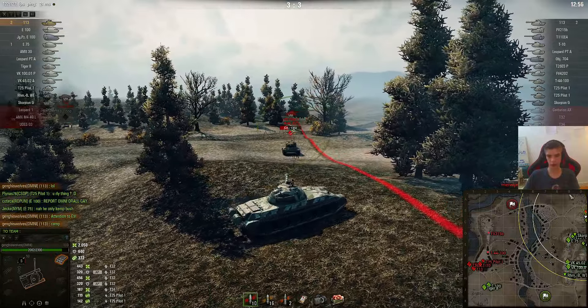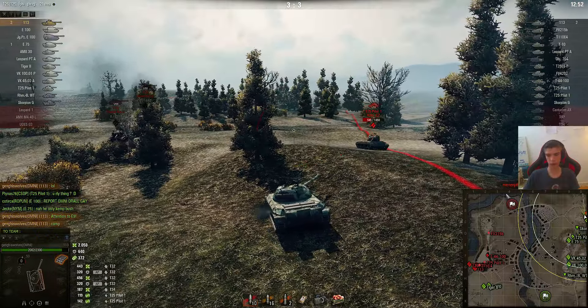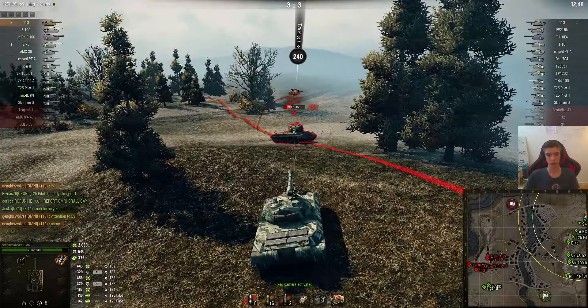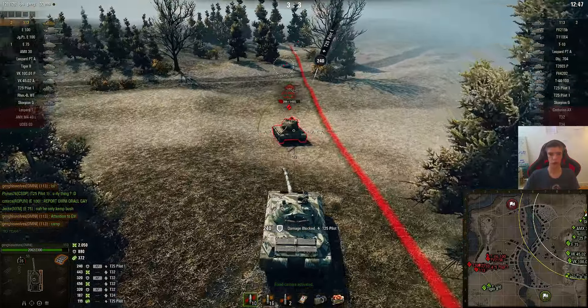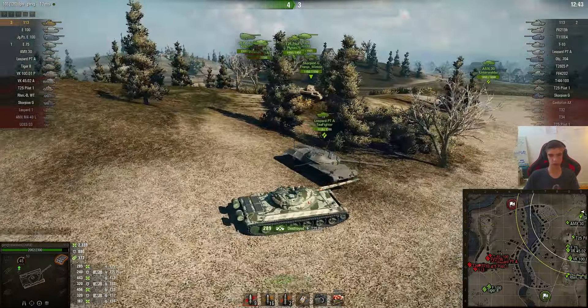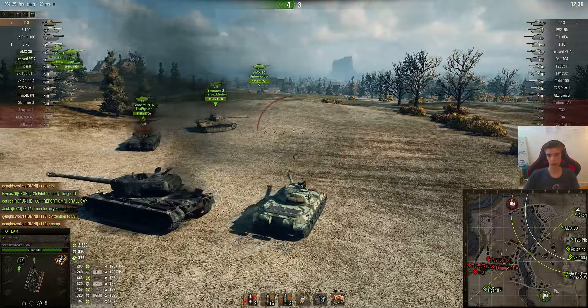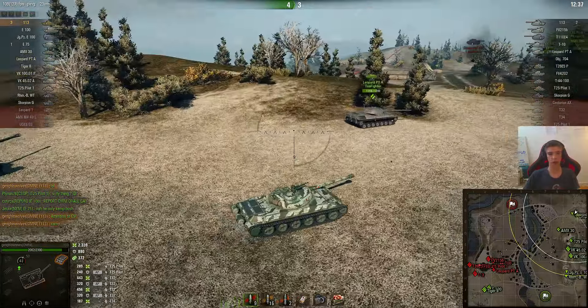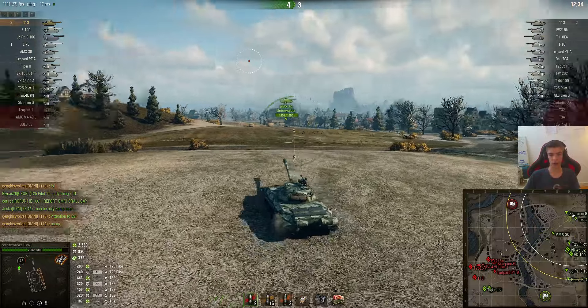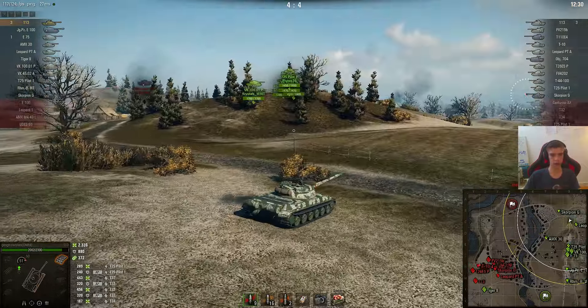That way they lose some tanks here, we lose some tanks there, and in the end it becomes a kind of stalemate — one side, the other side — which isn't the most fun to play, but it's something I can work with. Also, if they kept a T-32 and T-34 alive on this ridge line while pushing over here, it could get quite tricky because those guys have shots here. I managed to do that shooting only AP — I did 2.3k damage so far, 3 kills, taking nearly none.